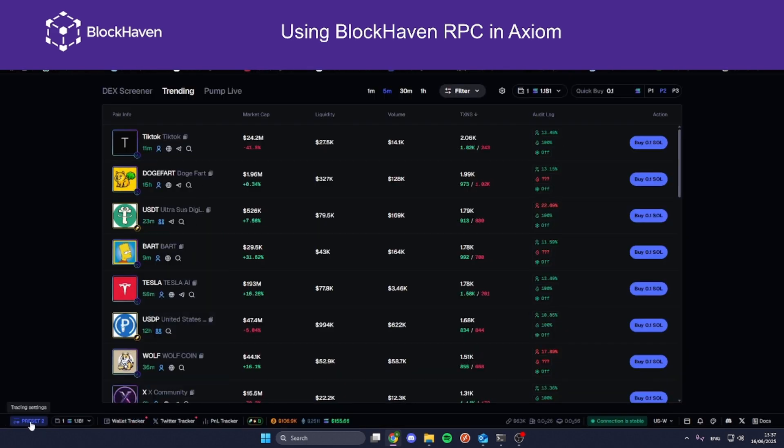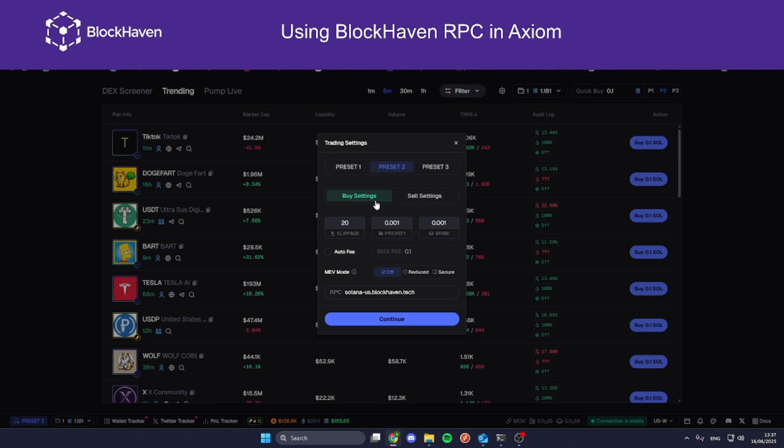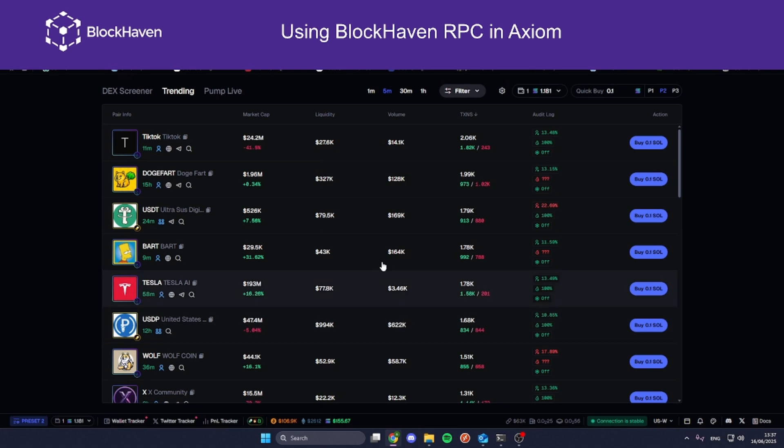Come to Axiom, choose Preset, and you have to change it for both Buy and Sell settings. Put it here — first on the Buy one, then on the Sell one — and go to Continue. I've put it now on Preset 2.